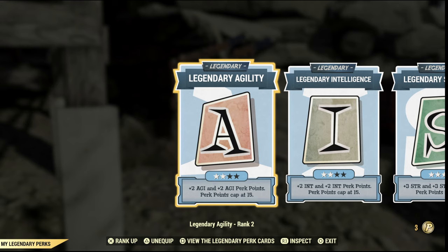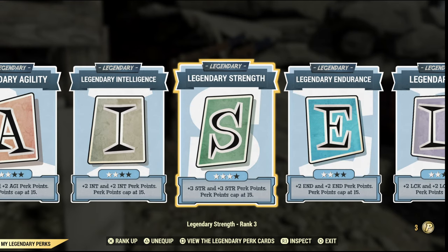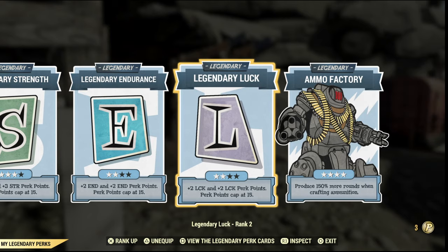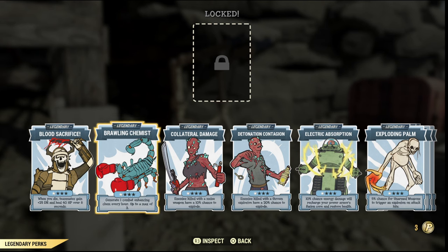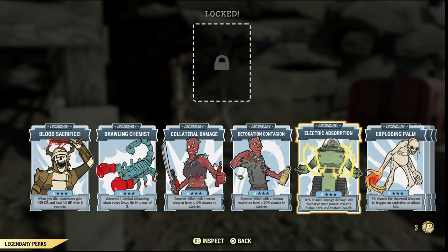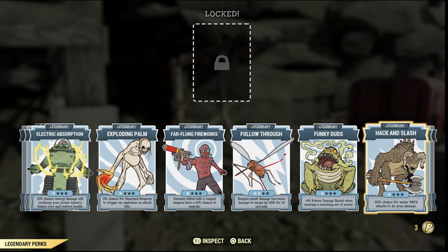On to the legendary perk cards: I have Agility, Intelligence, Strength, Endurance, and Luck — so I can get those extra perk points. I also have the Ammo Factory so I can craft loads more ammo. Another good option is Electric Absorption, which charges your power armor fusion core and restores health — that would be my next one to level up, but because I go through so much ammo I just have the Ammo Factory.